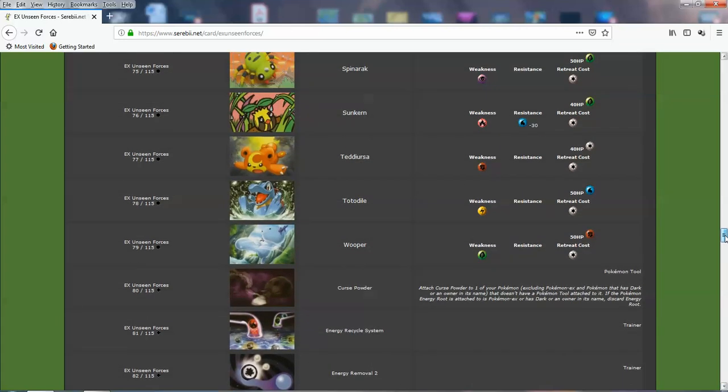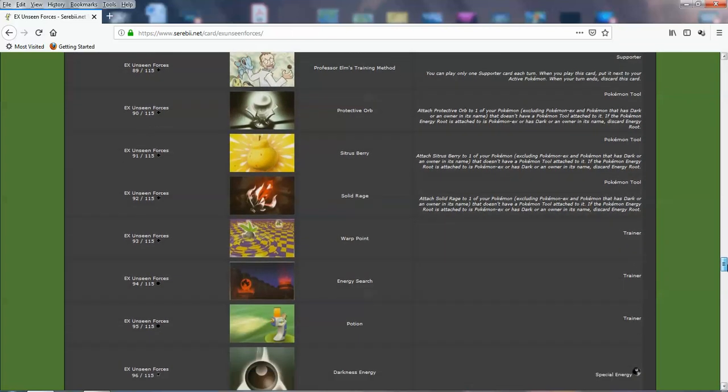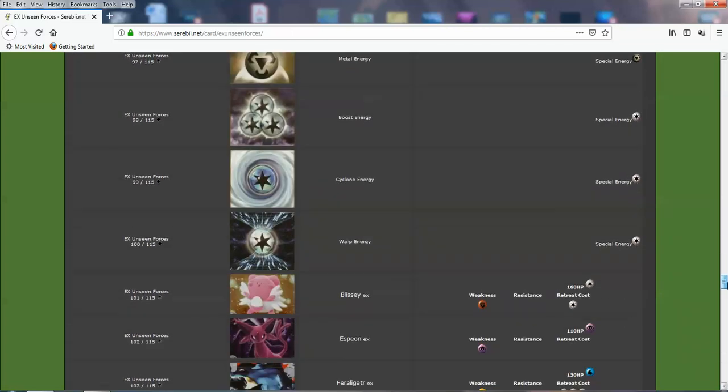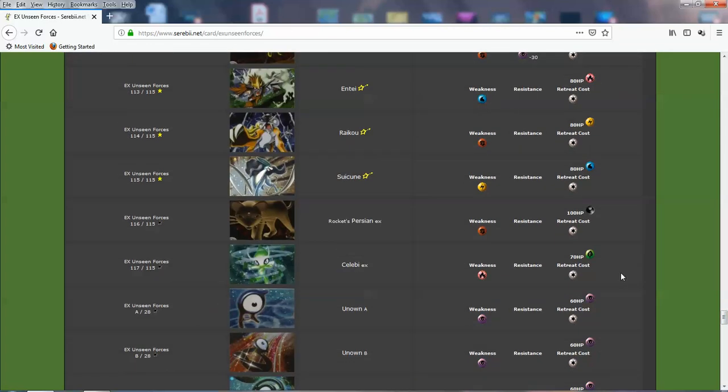I should start from the EXs, the bottom. There's a lot of great cards in this set — it was a very significant set competitively as well. The Box Topper, or the Secret Rare from this set — the one that you always get — is Rocket's Persian EX. It's the last sort of owner's Pokemon from that era. Technically a Rocket's card, but it appears in this set.